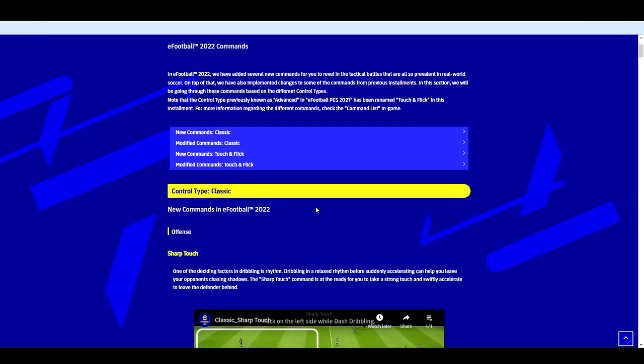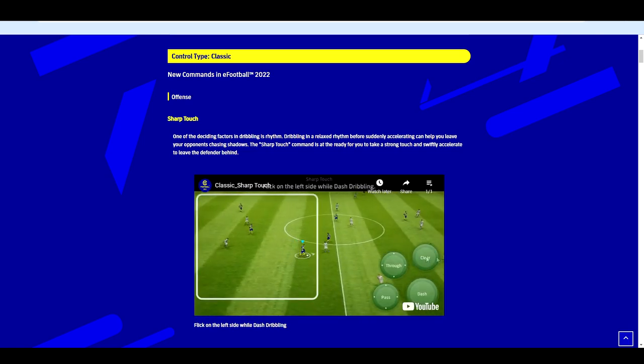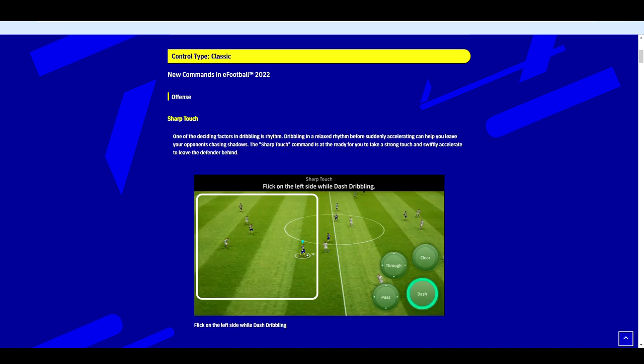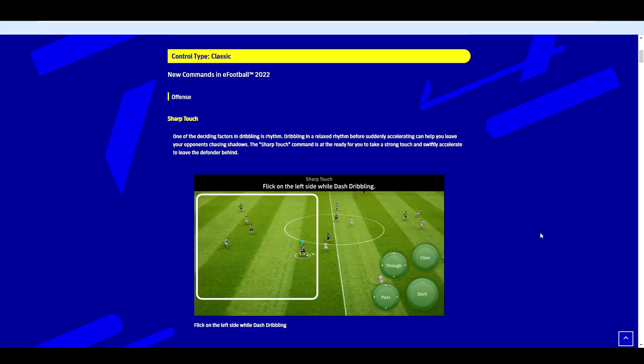For control type Classic, the new commands in eFootball 2022 are shown here — this is kind of the first definitive mobile gameplay footage we've got. They're showing how to do a sharp touch and dash dribbling with flick controls. You've got your buttons on the right for mobile devices, player movement on the left, and little directional arrows underneath. One of the deciding factors in dribbling is rhythm — dribbling in a relaxed rhythm before suddenly accelerating. The sharp touch command lets you take a strong touch and swiftly accelerate to leave the defender behind.